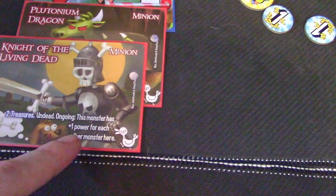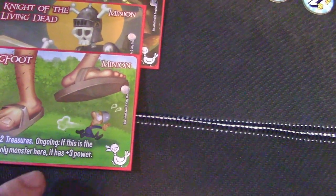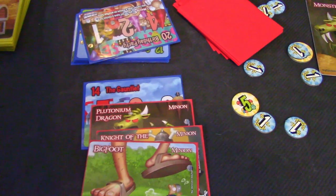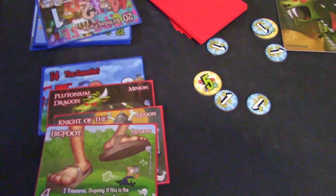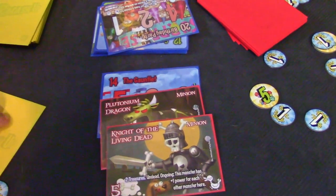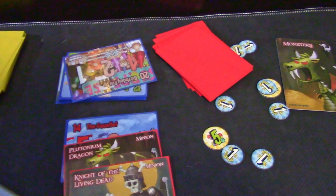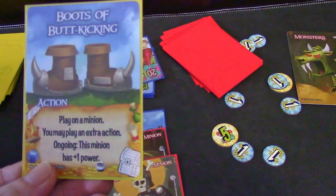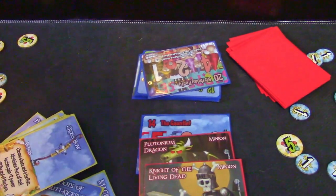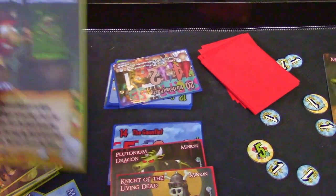We will put three monsters here, and then the monsters themselves have abilities. At the end of the turn — each player's turn — destroy all minions here with two power or less. Knight of the Living Dead: ongoing, this monster gets plus one token for each other monster here, and ongoing, if this is the only monster here, it gets plus three power. These will go up towards the base, and there are classes and races that specifically attack the monsters, which sometimes gives you treasure. The treasure is just like any other card that you would hold in your hand.